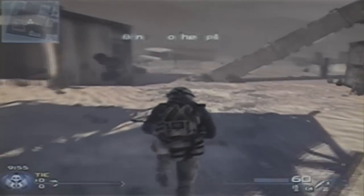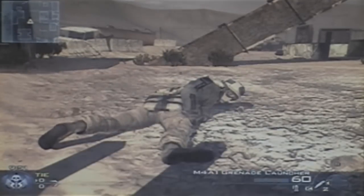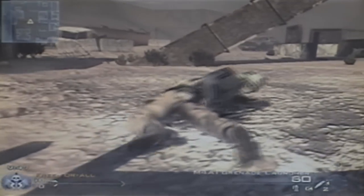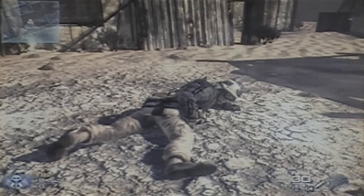Hey guys, today I'm going to show you how to be a ninja on Modern Warfare 2 and play dead. Basically, people will just ignore you. You'll look to them like you're just another corpse on the ground, but you can just pop up any second and kill them. This is what it looks like.